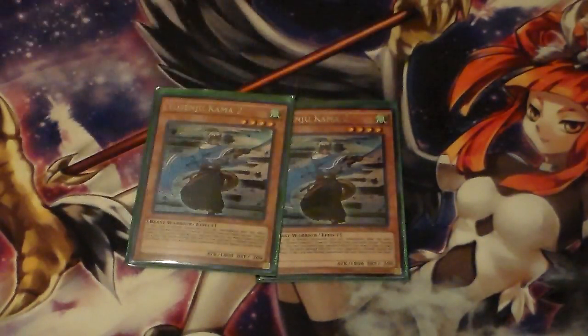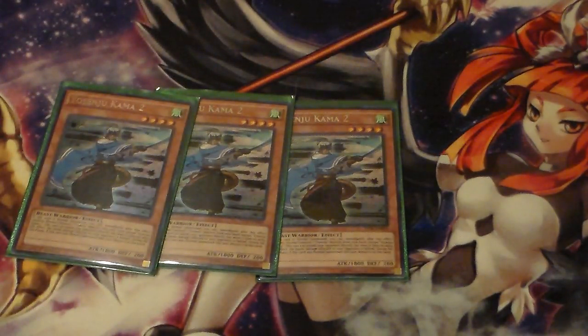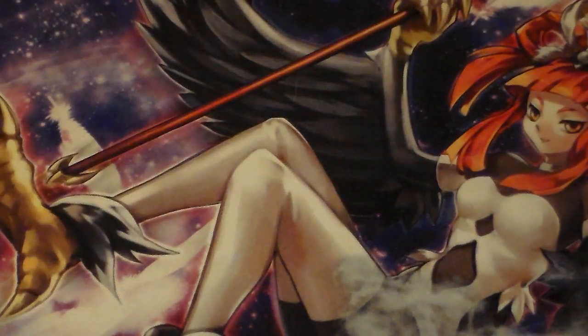Then we run three Yosenju Kama 2. Kama 2 is kind of the one with the weakest effect, I guess you could say, but it also has the upside of being the monster with the highest attack that's normal summonable — 1,800 attack. It can win you games sometimes because of his effect: you can lower it and he can attack directly for 1,800 damage. They all have the effect where they go back to your hand during the end phase, so you have to keep that in mind. But when you get all three Kama 2s out, you can just do a whole bunch of cool plays.